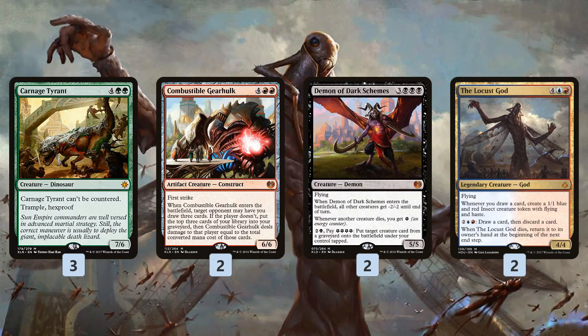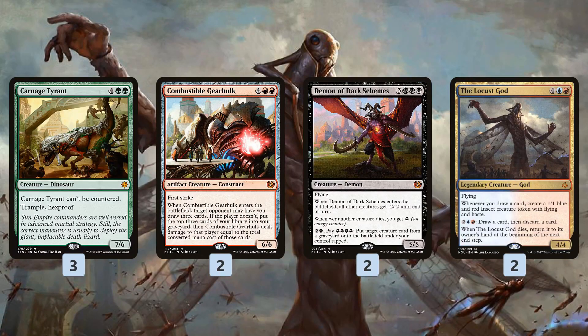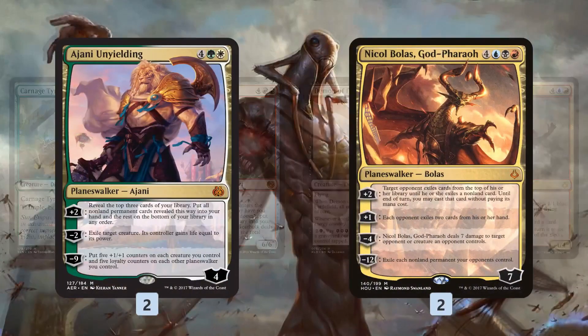We can hit any number of six drops off that trigger. Combustible Gearhulk gives us some card advantage, and is very powerful if our opponent chooses to take damage — because we have so many six drops in our deck, they could easily take six, twelve, maybe even eighteen damage. If we need to sweep away small creatures, Demon of Dark Schemes can come down and wipe the board, potentially reanimating things we milled with Combustible Gearhulk. And Locust God lets us go wide with tokens while also providing loot value.